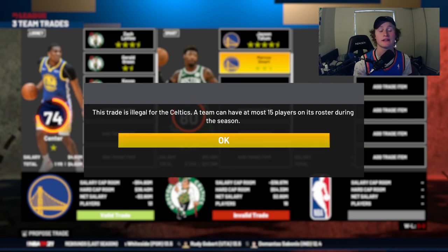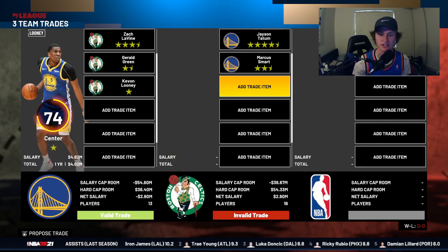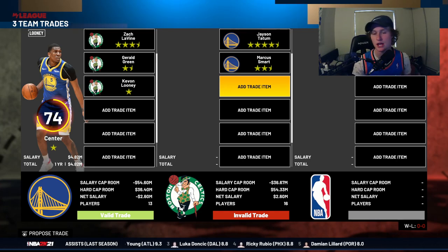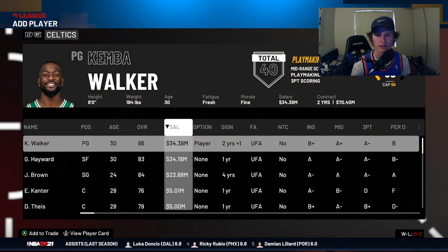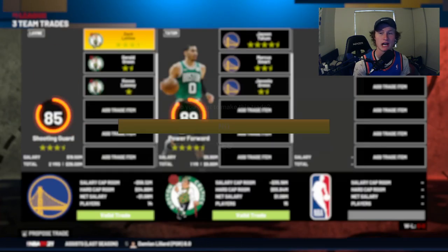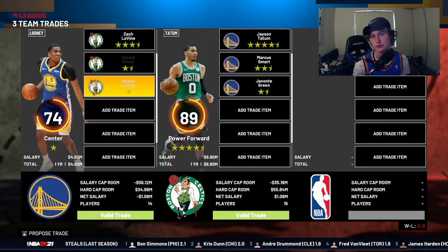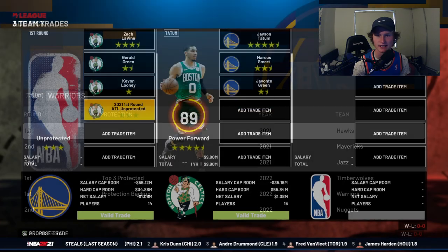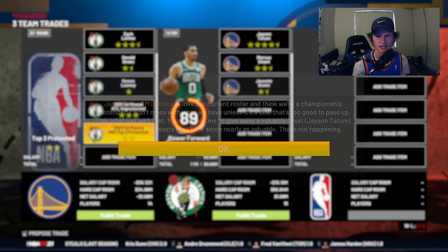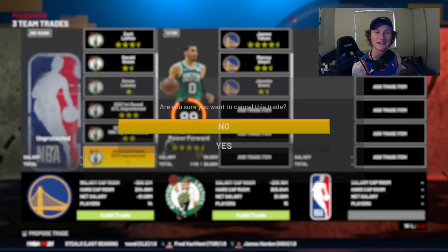When doing trades with a lot of players, you sometimes have to match the number of players so the trade goes through. If a team would exceed 15 players on their roster, an illegal trade flag comes up. Whichever team has the red bar at the bottom — go to them, pick the least expensive player on their side, and that should sort it out. Sometimes just chucking in some picks can also work, though for someone like Jason Tatum I have a feeling nothing easy is going to work.